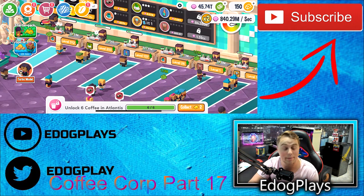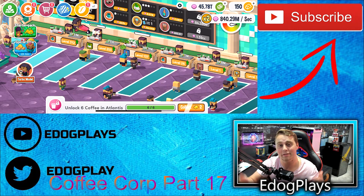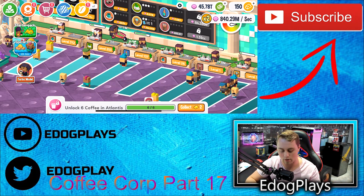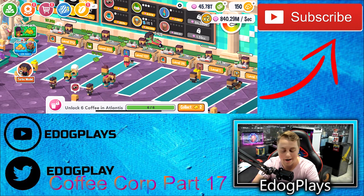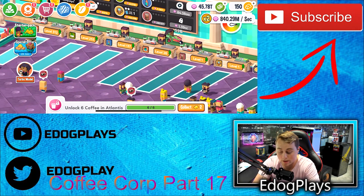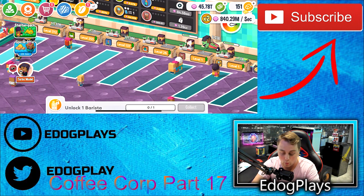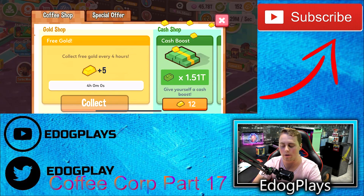Even though it says we're earning more money per second, people are going way upset. People will only come to the cheaper-priced station if the other one is full, so it's kind of a backup. I like the way we set it up right now. We're selling all the different types of coffee we possibly can. We just don't have enough stations right now to sell all the different types, so we're going to have to keep it like this until we can afford more stations.